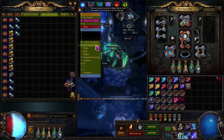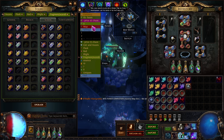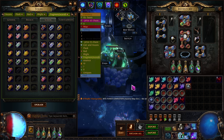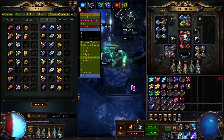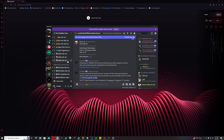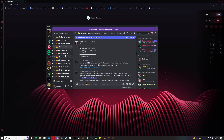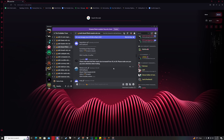After you've gotten all the invitations, essences, scarabs, and all the stuff you get from this strategy, you need a way to sell them. What I use is TFT Bulk Sell. If you don't know what TFT is, it's just a place where you can bulk sell all the stuff you have — so like if you wanted to bulk sell essences you go to the essence tab. People buy them very, very quickly — it's the fastest way to get rid of bulk items.